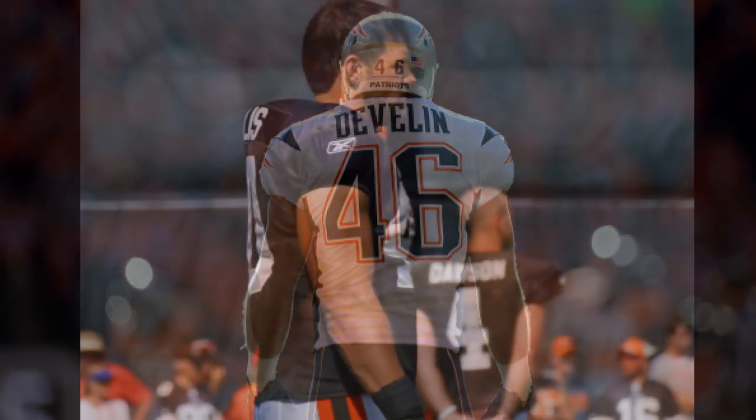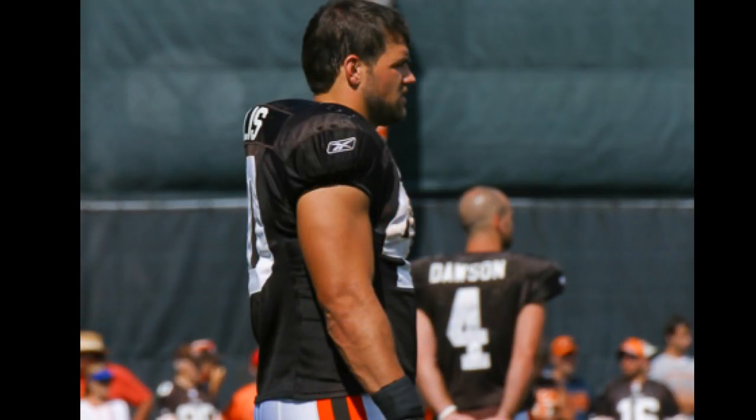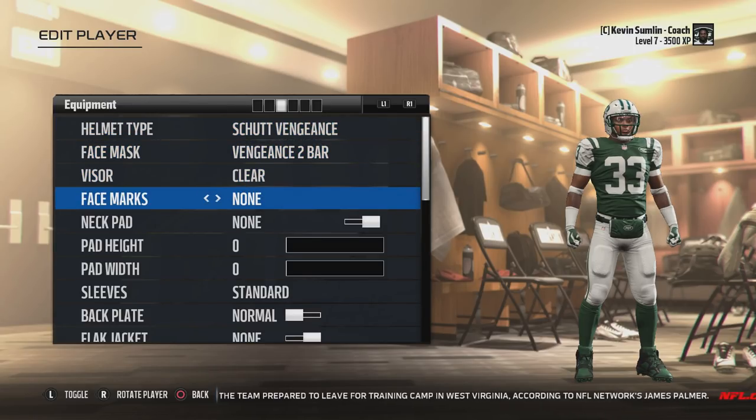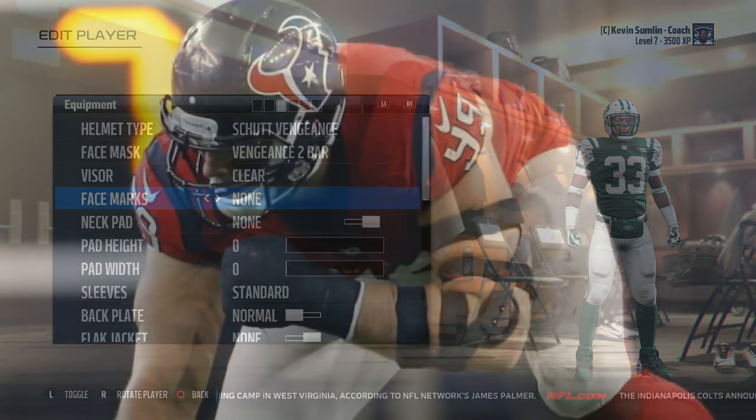Neck rolls aren't missing from the game entirely, but they aren't customizable like we would hope. The neck roll option in creative player only allows you to equip a vintage neck roll with a slider — either slide it on or off. You can adjust the height or width of your creative player's neck roll, but you cannot have it tucked under the jersey like most NFL players who wear neck rolls. Also, one piece of medical equipment that isn't talked about often and is missing from Madden 18 is hand clubs.